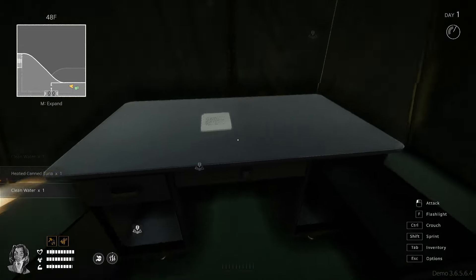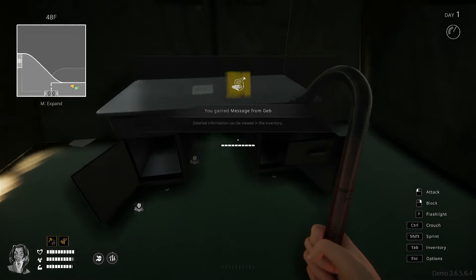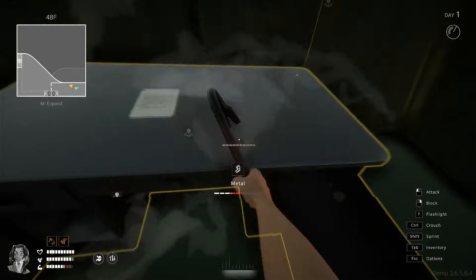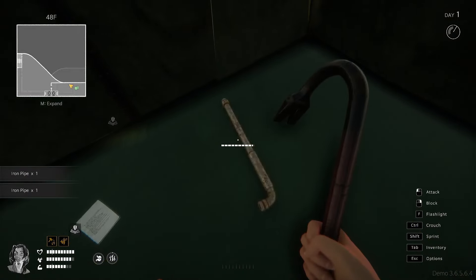I'm gonna grab everything out of here because I want to take this desk apart. You gain a message from Geb — I don't know where that shows up. We use the crowbar to get the metal, so we're gonna hack this desk apart. That gives us some metal pipes — a little bit of harvesting there.